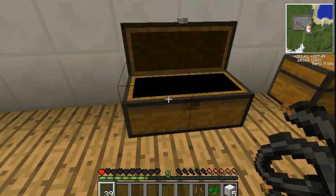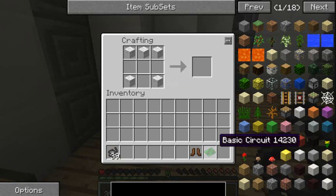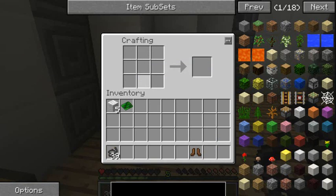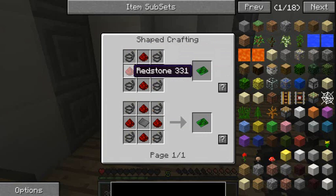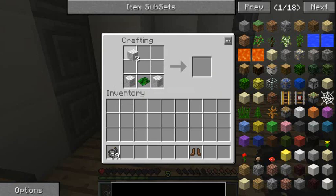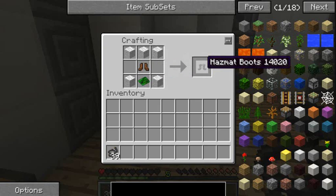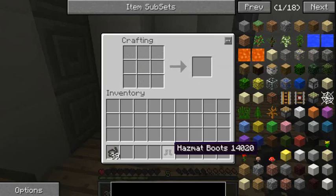Here's how you make the hazmat boots: three wool across the top, a wool in every corner, a basic circuit - which is a bronze plate, redstone, and wires; I've already showed you how to make them in a previous episode - and leather boots. There you go, that is your hazmat boots.